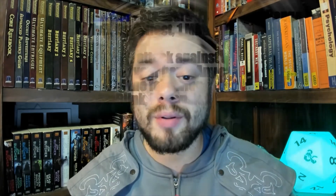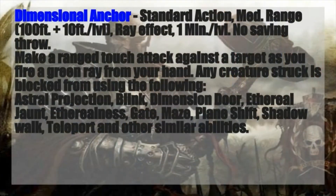One that's not a buff but more of an enemy debuffing spell is Dimensional Anchor. It's a great spell no matter whose class spell list it pops up on. It's a standard action to cast with a generous medium range of 100 feet plus 10 feet per caster level. It's a ray effect, so you have to make a ranged touch attack with it, and it lasts for an incredible one minute per level with no saving throw involved.